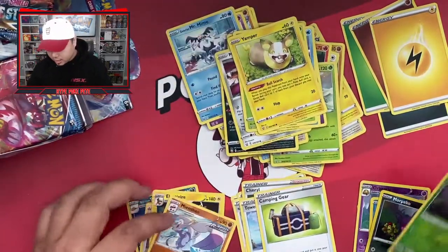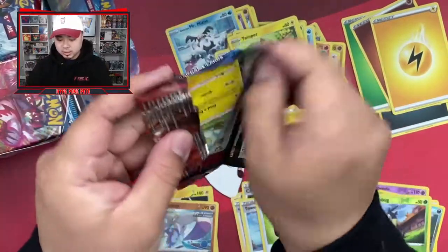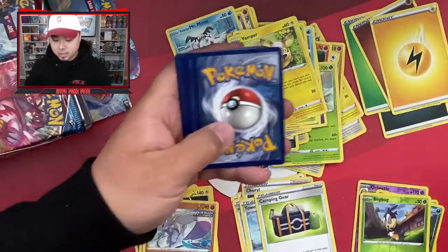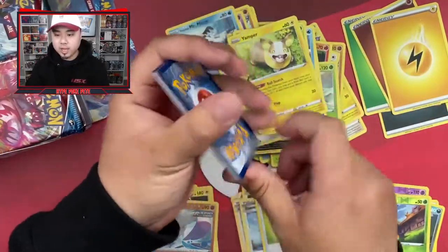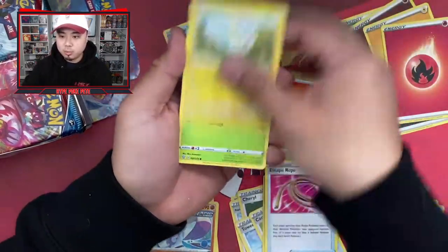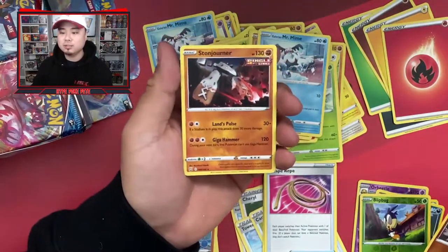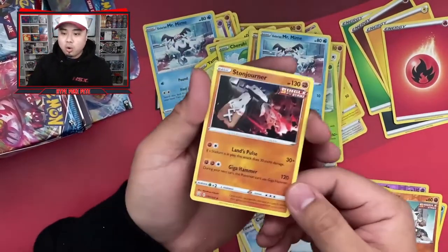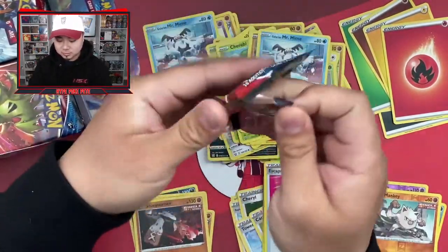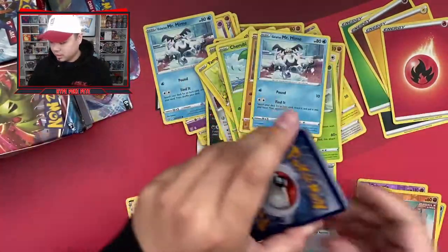Pack six: fire energy, Phoebe, Heatmor, Escape Rope, Petroo, Cherubi, Meinfoo, Silicobra, Galarian Mr. Mime, Mikey, and a Stone Runner warrior non-holo. Pack seven: fighting energy, Trainer Cramorant, Dual Blade, Blipbug, Silicobra, Houndour, Lickitung, Horsea, and — Empoleon V Rapid Strike! Let's go, not bad!